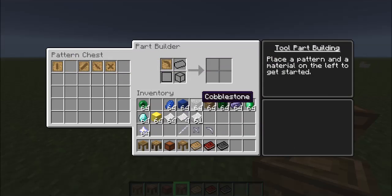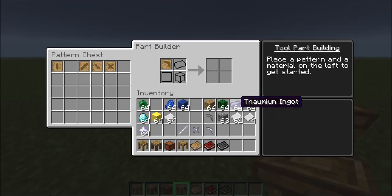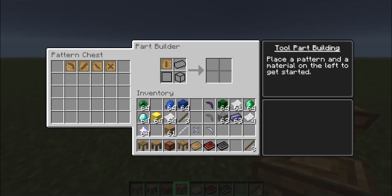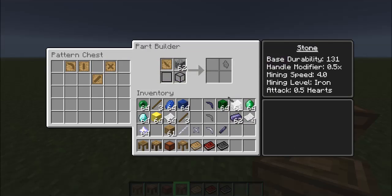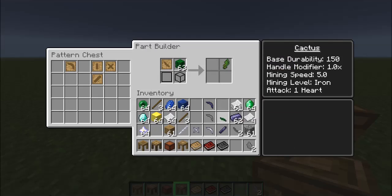We're going to use multiple materials to demonstrate. So I'll get a stone pickaxe head, a thaumium pickaxe head, three wooden tool rods, a thaumium sword blade, a stone wide guard, and also a cactus wide guard. That gives us a good variety of materials to work with.